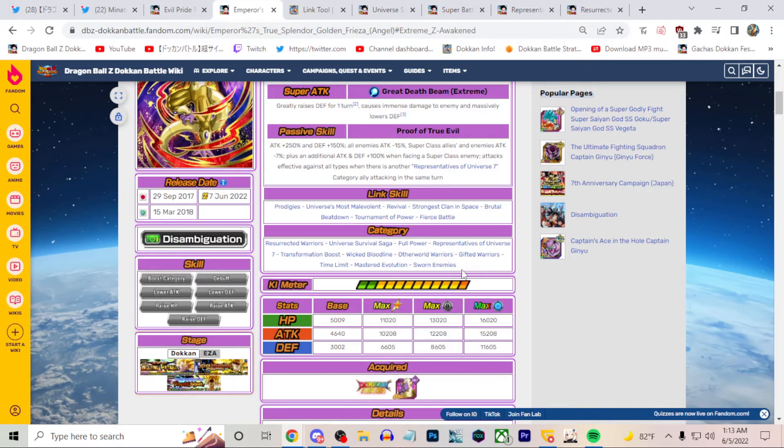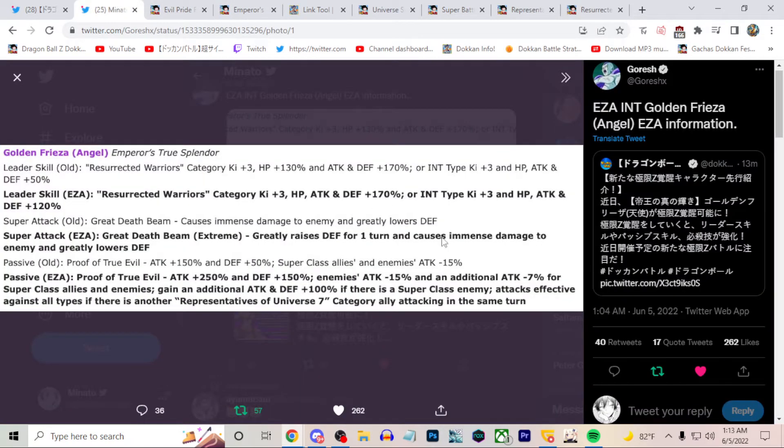Overall he seems pretty good — a very, very powerful unit. I'm very excited to see how he looks in-game. I will say I'm a little disappointed he's not more of a Red Zone unit, but for all we know we could be getting a new type of Red Zone content with Dragon Ball Super: Super Hero coming out in a few days. We have the worldwide download celebration, and they seem to really be building up Wicked Bloodline recently. Let me know what you guys think of the Angel Golden Frieza EZA — I think he's very powerful.